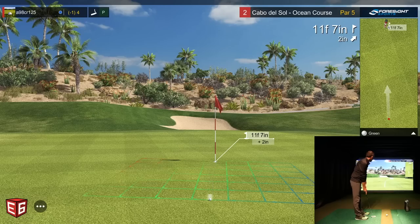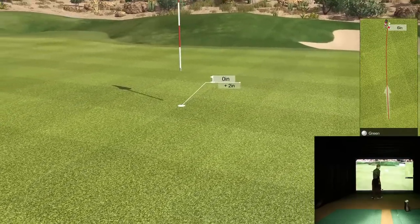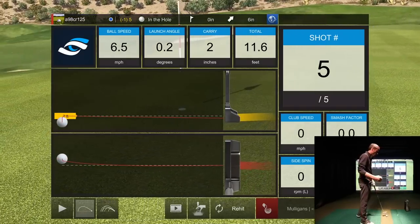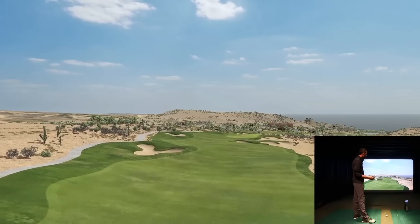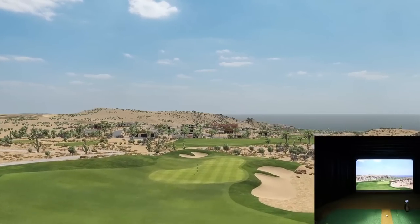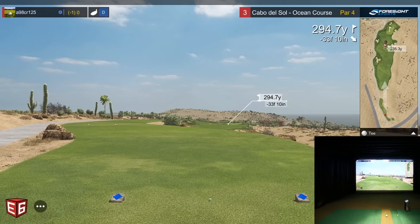And now here we are with the par putt. Eleven feet, a couple of two inches — I think it has a chance. We made our par! I wanted to get it to the hole, and if you noticed it was on the high side of the cup, not the low side, because I had a little extra speed on it. It didn't break. Look at this view — I wanted to put the auto flybys on so you guys can see this course.